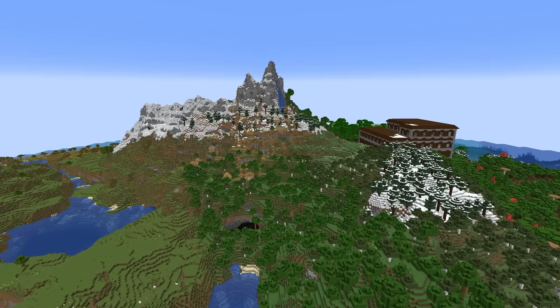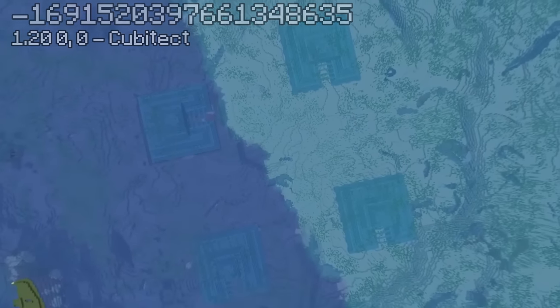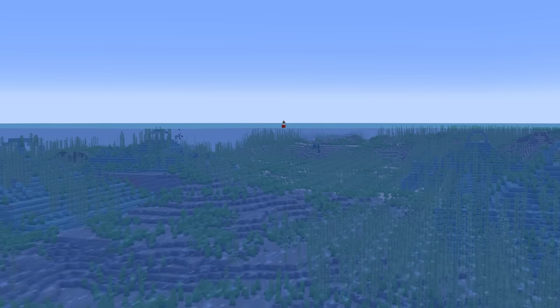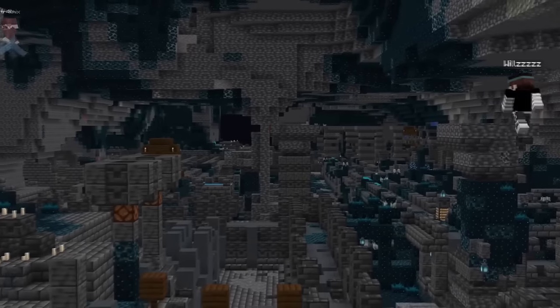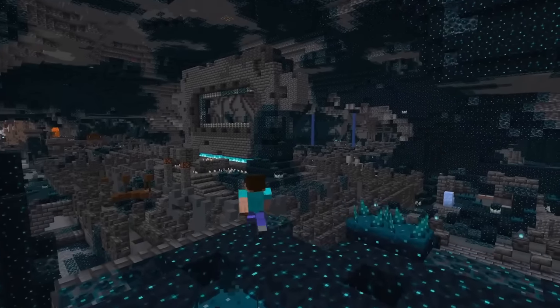Check out this seed that has four ocean monuments right next to each other, with this satisfying water chain splitting them up into halves — and what's even crazier is that these monuments are directly on 0,0. That isn't the only seed with a spawn containing four different structures though, because this seed has four different ancient cities right under spawn, all connecting to each other and making this endless chasm of ruins that feels like you're in the backrooms.